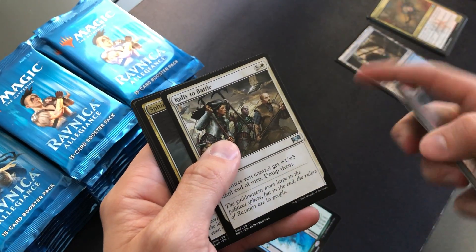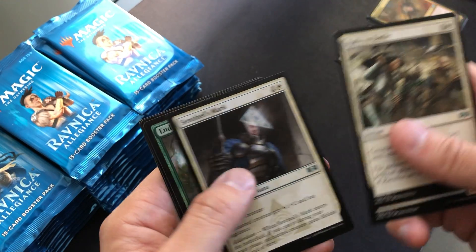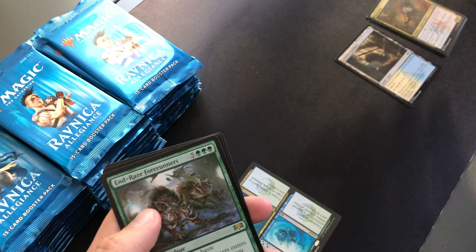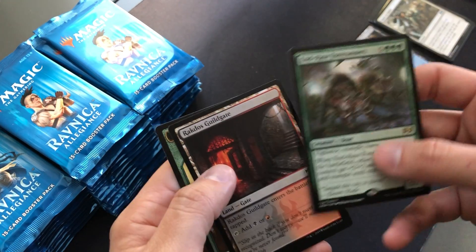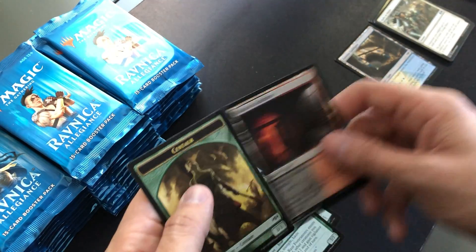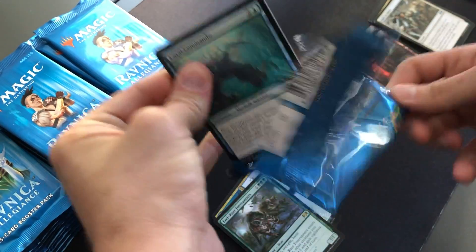Commons are Rally to Battle, Sphinx of Fblthp, Sentinel's Mark, and Incubation Druid — Endraise's Forerunners. I've been seeing that getting a lot more play in mono green decks. Just a pretty cool card. It's a good card in Brawl too. I've got a lot of really powerful cards in this set.